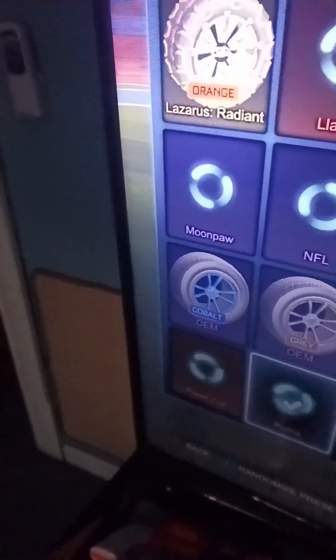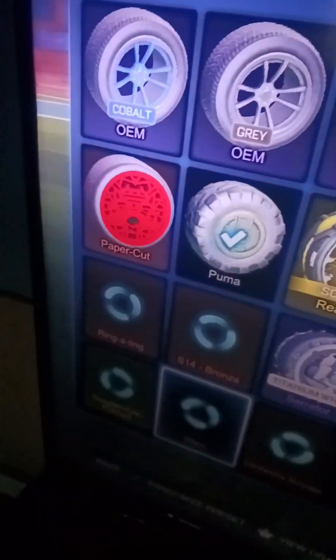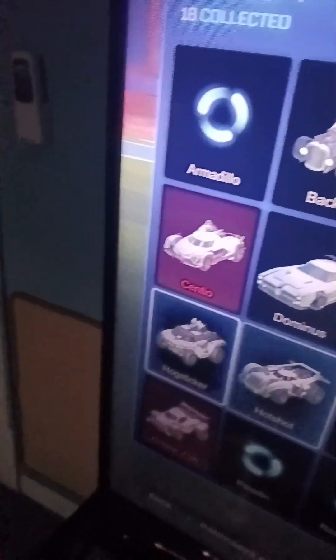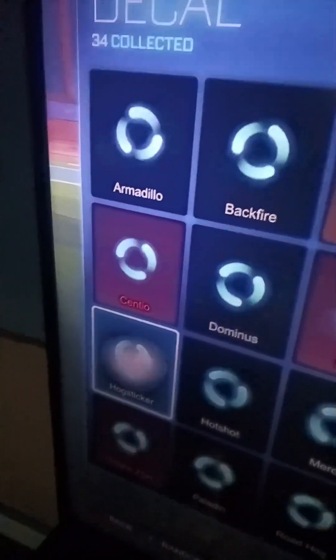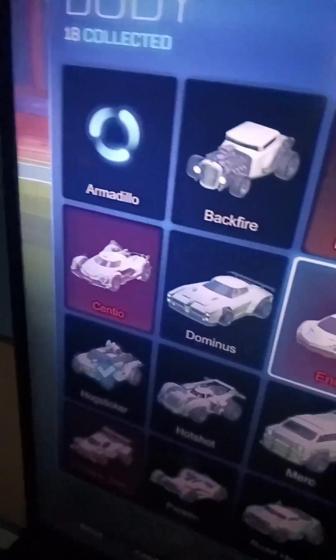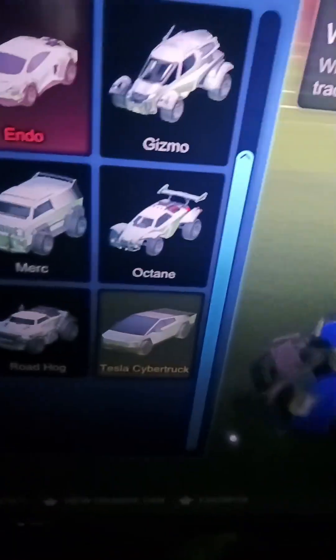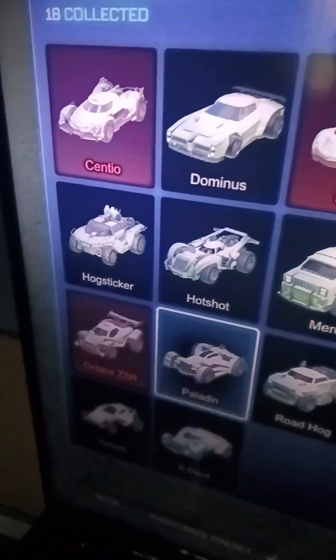The Puma wheels are here, which is part of the hog sticker. I don't know why they call it Little Puma — let's go back into it again. Yeah, it's called a Puma, I don't know why, but it's not really a problem. I feel like they should fix it, even though it's not a problem.